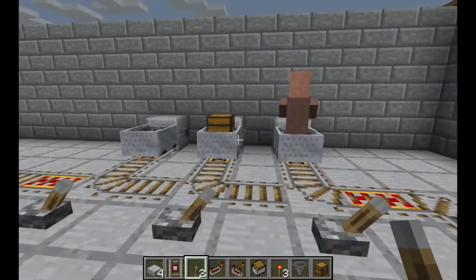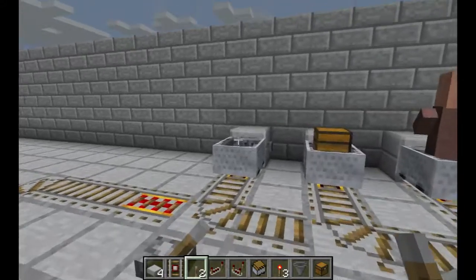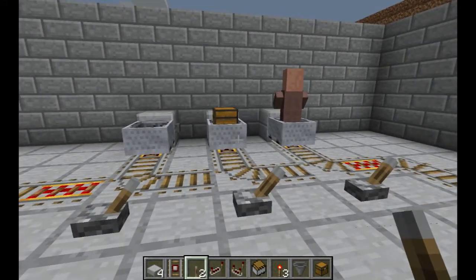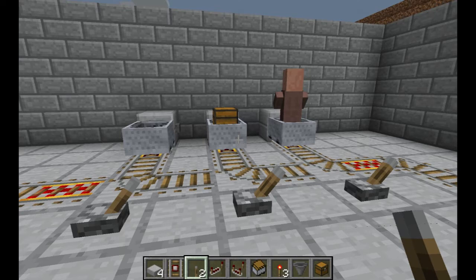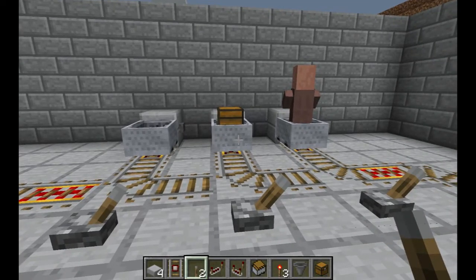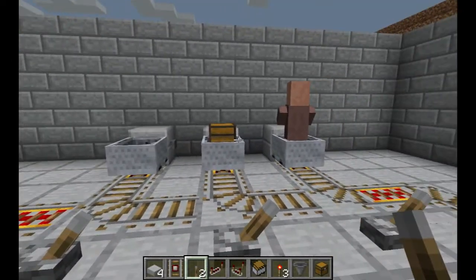Hey, what's up everybody? Today we're in my 1.72 vanilla test world. I want to talk a little bit about minecart sorting. This actually came up because I'm watching some videos by a guy by the name of ADDF Toxic, and he had made mention in some of his earlier videos about minecart sorting and the kind of ins and outs of it. So I wanted to show you real quickly a few basic ideas for minecart sorting.